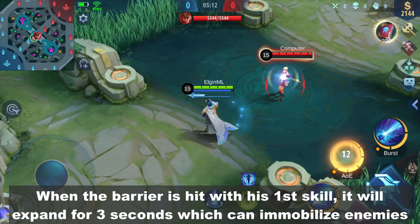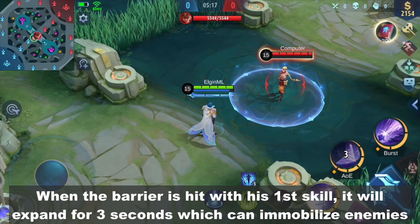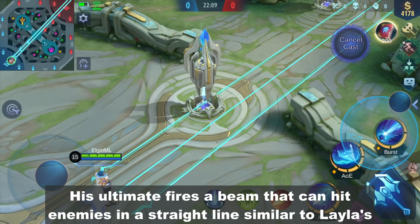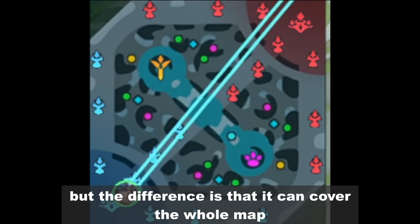When the barrier is hit with his first skill, it will expand for 2 seconds which can immobilize enemies. His ultimate fires a Beam that can hit enemies in a straight line, similar to Leila's, but the difference is that it can cover the whole map.